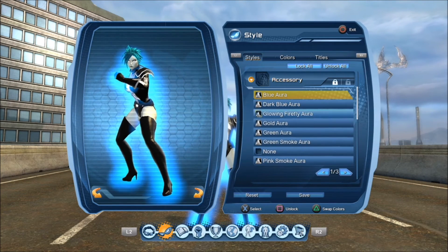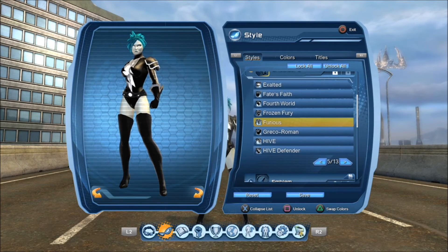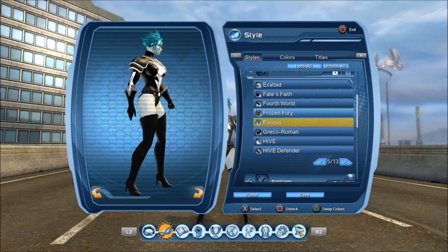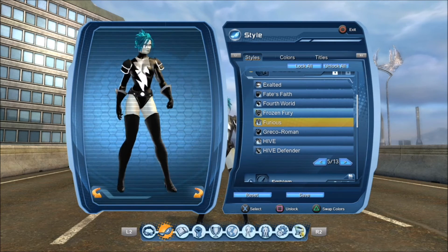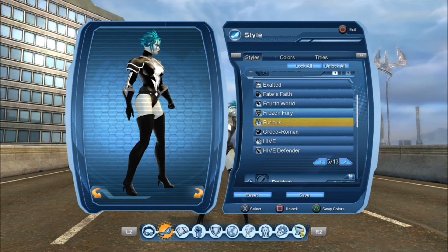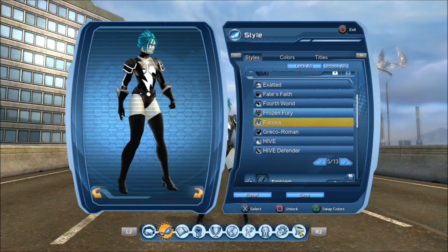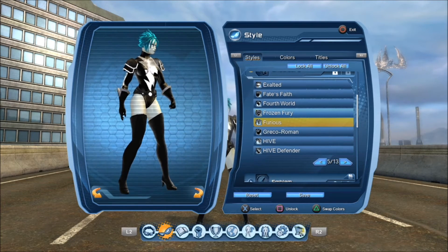I'm taking the aura off for now. For the shoulders I chose Furious — I wanted to cover up the design around the shoulders a bit. I'm more of a shoulder guy, and it adds depth. I really like the motif and how it flows with the animation of the insignia.